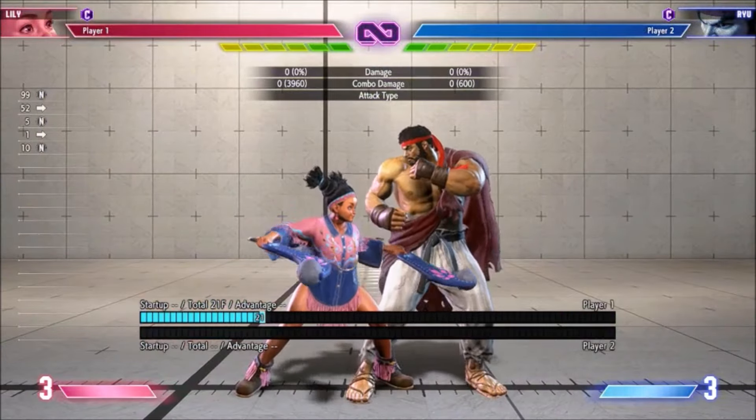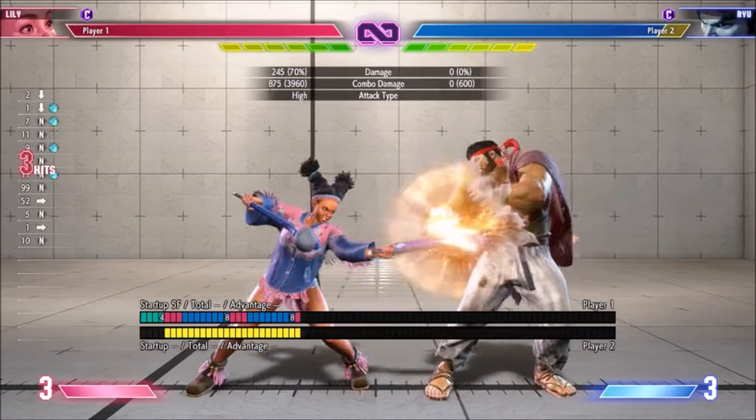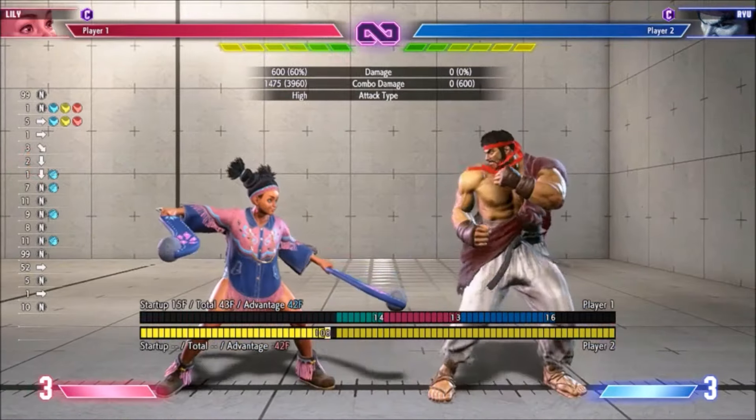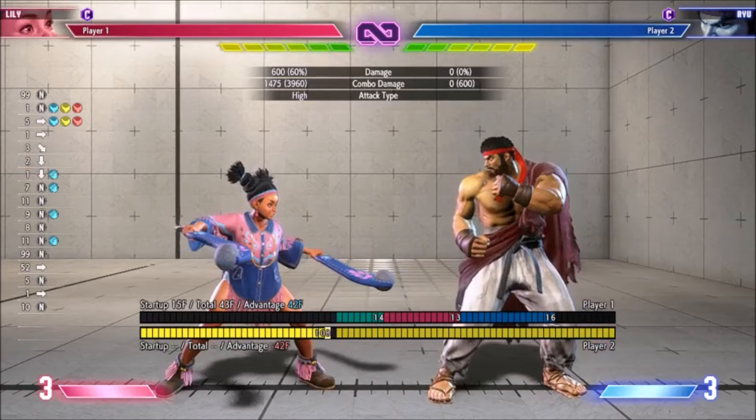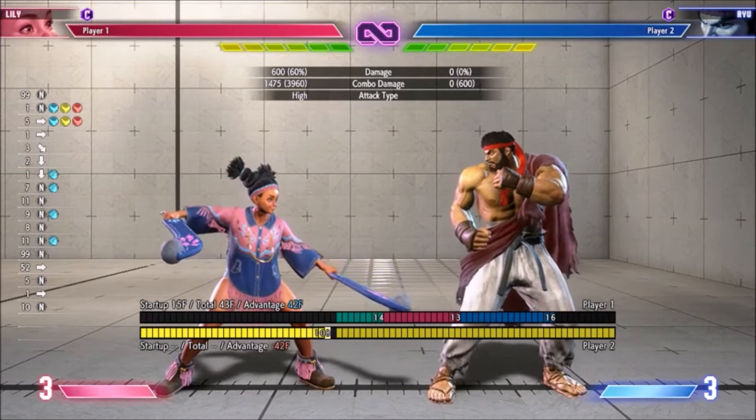Most of Lily's normals besides her lights are extremely combo unfriendly. So even though the extra scaling on light normals is a uniformly applied change across the cast, it could be said that it hurts Lily in particular because she doesn't have that many other combo routes.